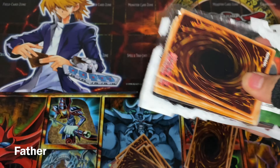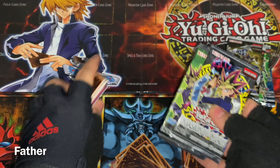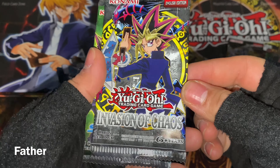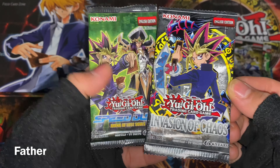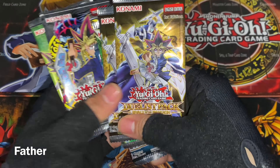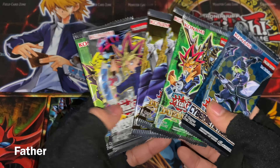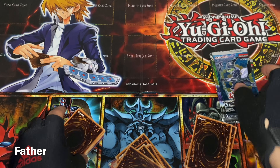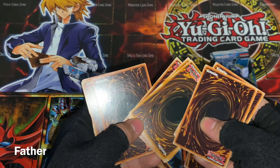I'm glad I saved these for a very long time. Many of the packs are quite old. This one is Invasion of Chaos and Speed Duel: Arena of Lost Souls — a lot of packs with Yu-Gi on the pack. Anyways, first let me show the loose cards.